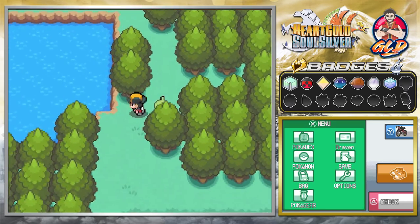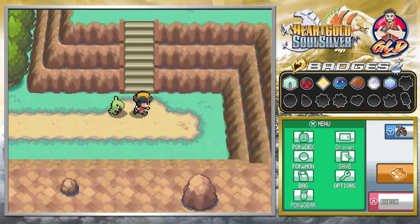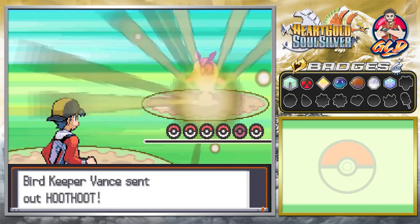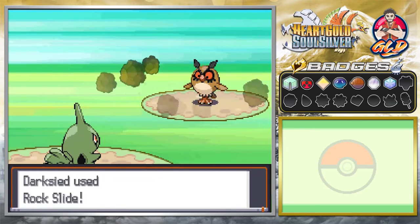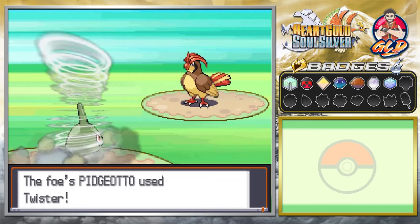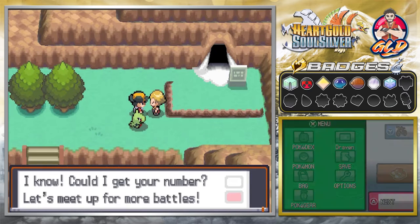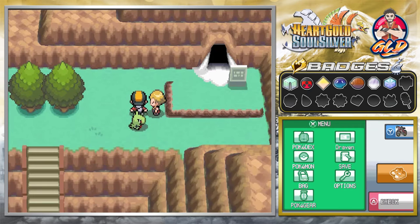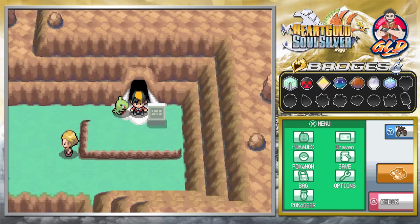The next step is to battle this Bird Keeper. He asks if we know about the legendary bird Pokemon — yes, we caught them all. Taking on Bird Keeper and he's coming with a Ho-oh. Rock Slide hits and we win. Here comes Pidgeotto — Dark Side is kicking butt. The bird keeper gives us his phone number too. Dark Side, you are looking like a tank of a Pokemon.